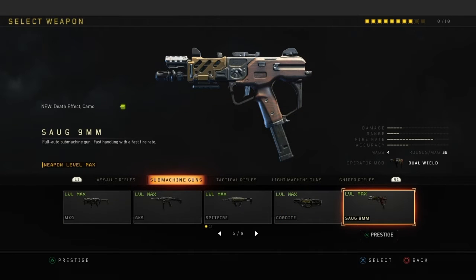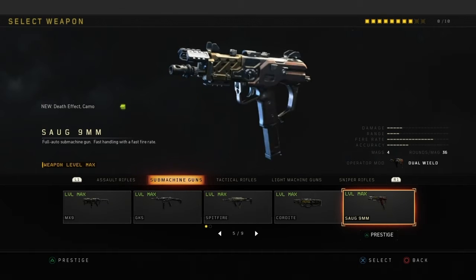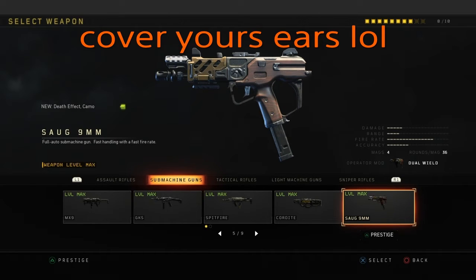Sogs — this is a good gun. I always run this for competitive when I'm really pushing hard. I basically use this to replace the VMP because I'm just tired of using that gun.